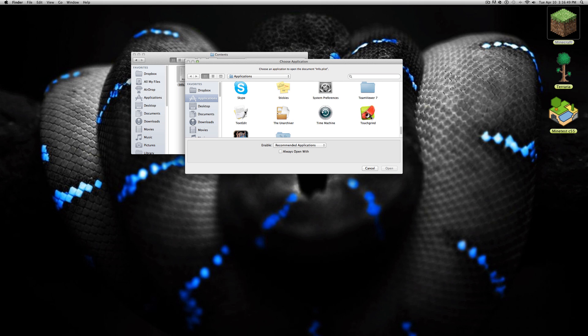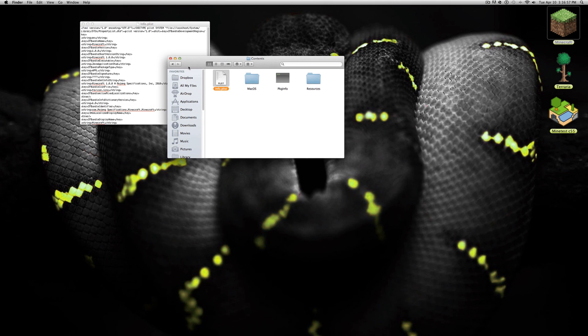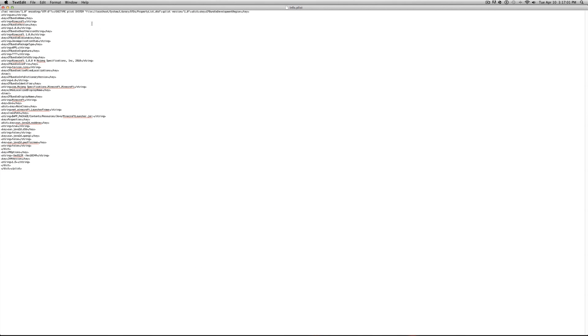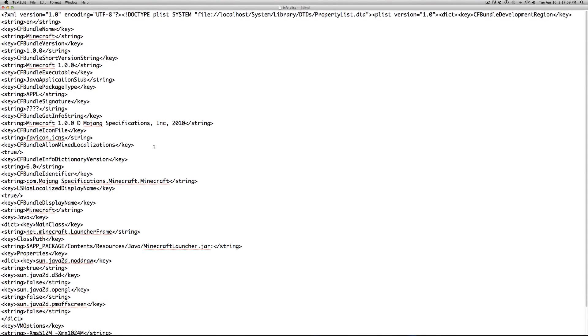If TextEdit is not your default, click 'Other' and find it in your Applications folder. Go ahead and open info.plist with TextEdit. It's going to look pretty sloppy with a lot of text — don't be confused, we're only going to be changing a small part of it. I suggest full-screening it.